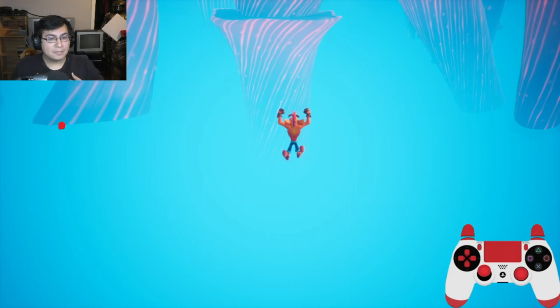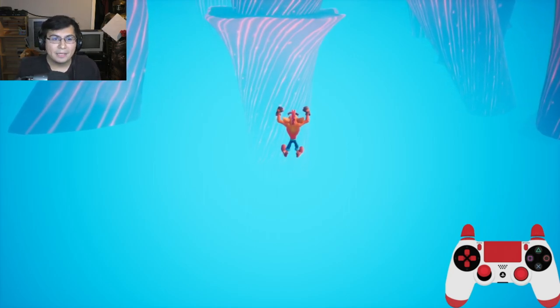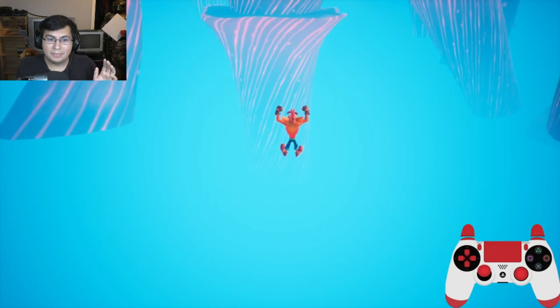If you press jump a little bit later you risk missing it, and if you do it too early you end up too short, so you kind of have to play with it and figure out what works best for you. For me, once I see that part go off screen I'll press X. I pressed a little bit later here and still barely made it, so there's a little leeway — just find what works best for you.